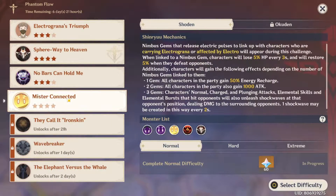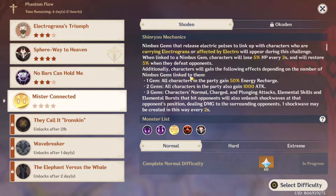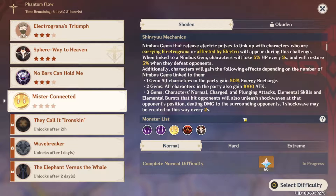Jumping into the event screen, we've got a big wall of text. To summarize quickly: whenever you're carrying an Electro Granum or affected by Electro, you'll connect to one, two, or three of the Nimbus gems in the center of the arena. When you're connected to three of them, you lose 5% HP every three seconds but restore 5% when you defeat an opponent. Being connected to each gem also offers a different buff — connected to one gives 50% energy recharge, connected to two grants 1000 attack, and connected to three makes all damage unleash a shockwave attack, which can happen once every two seconds.